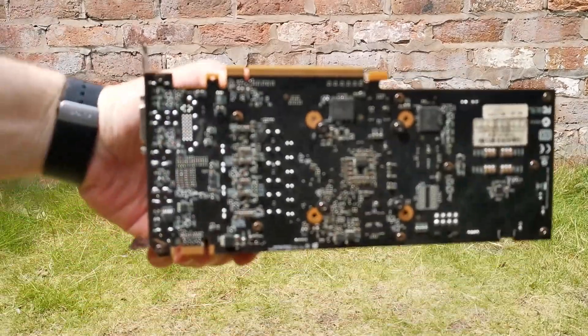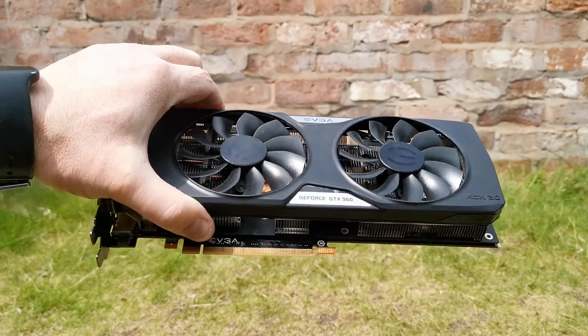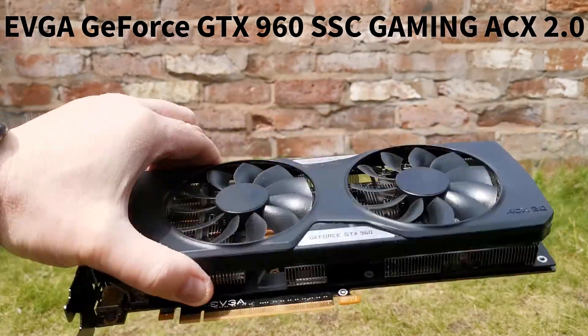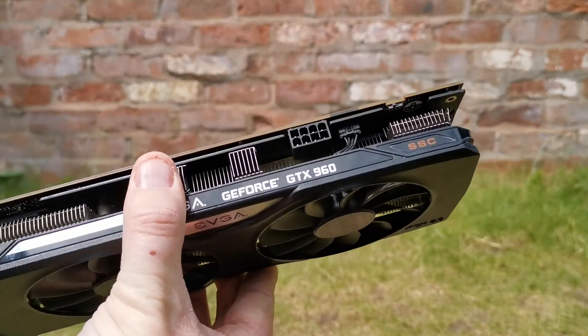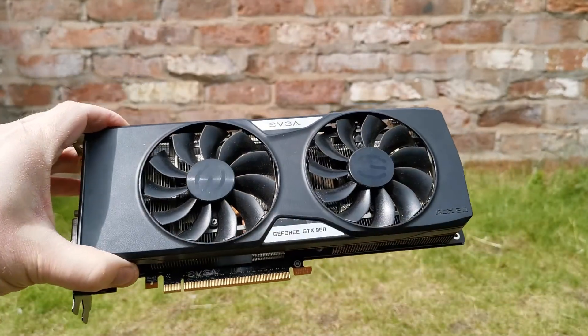GTX 960 — the last card from Nvidia with official Windows XP support. More on that in a moment. This 2GB EVGA GeForce GTX 960 SSC Gaming ACX 2.0 cost me £97.50 last year at the height of the GPU drought, and until I thought to do a 900 series shootout, it was my XP machine graphics card.